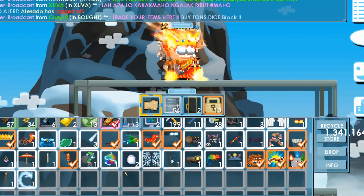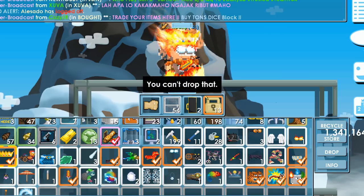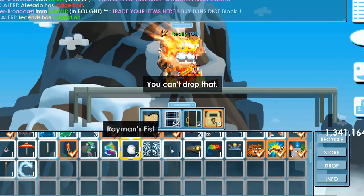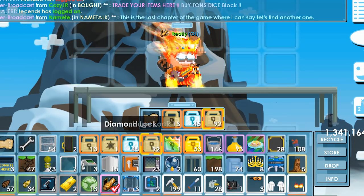A few of the items that have been duplicated is the Challenge Crown, and as you can see it's not possible to drop it or trade it. Same with the Rayman — it's not possible to wear. A lot of items are currently like this.